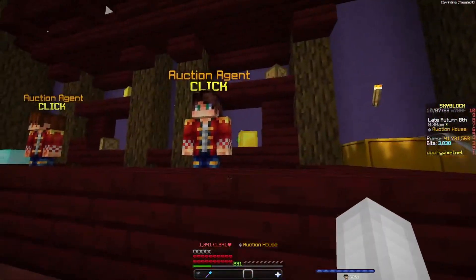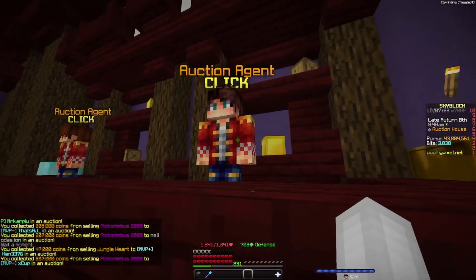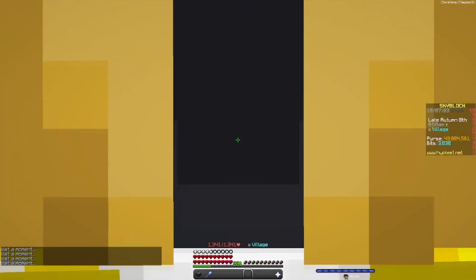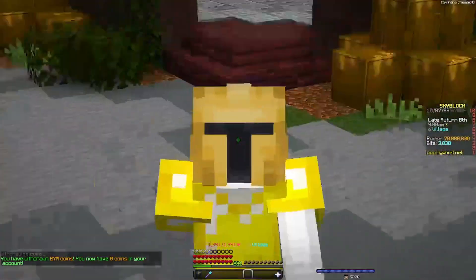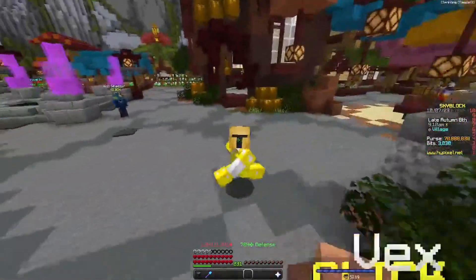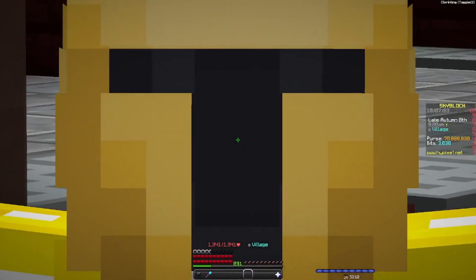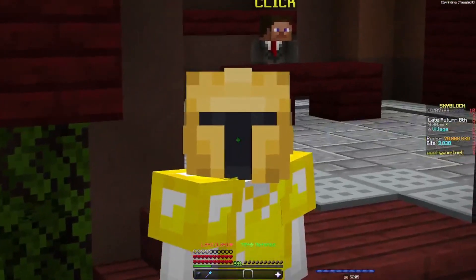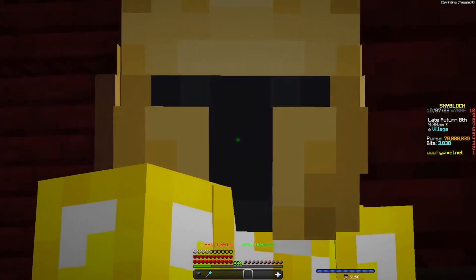Another one — 4.3 million. That's 41 million coins in the purse and auction house. Not as much as I'd hoped given the time waited, but another 2.15 million. The only thing left is the jungle heart. We have almost 44 million coins — and with everything in the account, we now have 70 million coins. No loans, no help from anyone — I just made 70 million coins. I hope you guys enjoyed this video, and I'll see you in the next one!